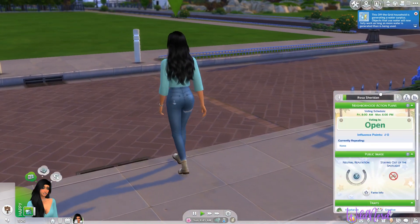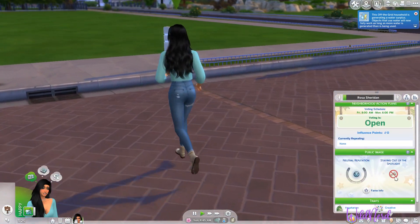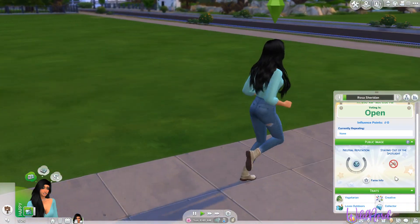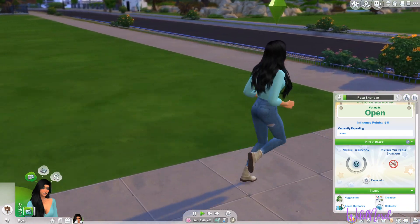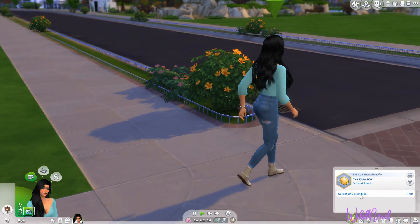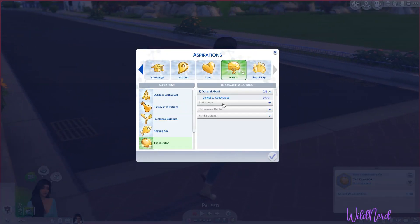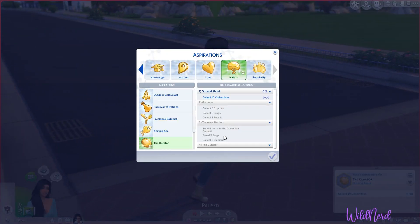I forgot about eco-lifestyle. We're going to currently stay out of the spotlight — I don't really like playing with the fame unless I have a specific sim in mind. So what do we need to do? We need to collect ten collectibles. Is that it? Why has it only got one to start with? That's weird, I swear this one had more.